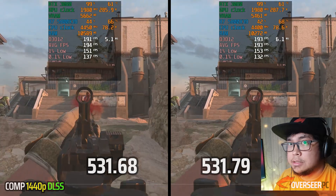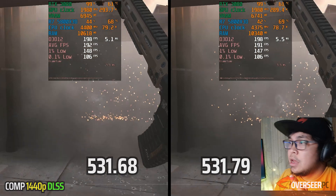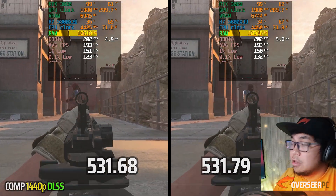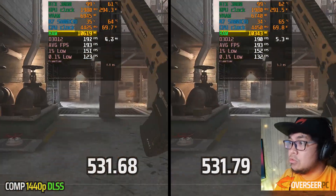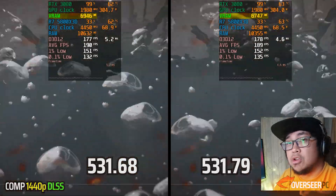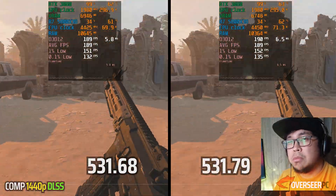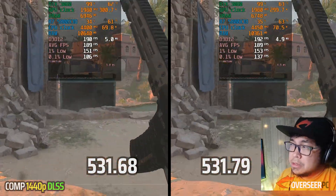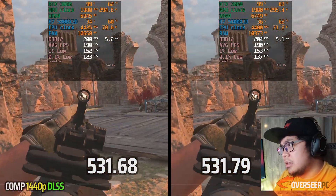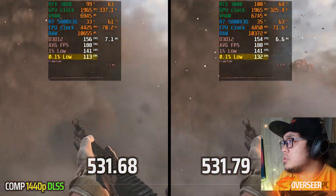Now let's go with DLSS — 1440p with DLSS. Look at that: 10.6 gigabytes of RAM on the old driver and 10.3 gigabytes on the latest driver. VRAM is the same story — about 200 megabytes difference there. Obviously Nvidia is listening to the VRAM issues and they're probably tweaking things in their drivers. Performance is more or less the same, slightly better on the 531.79 — you can see that in the 0.1% lows.